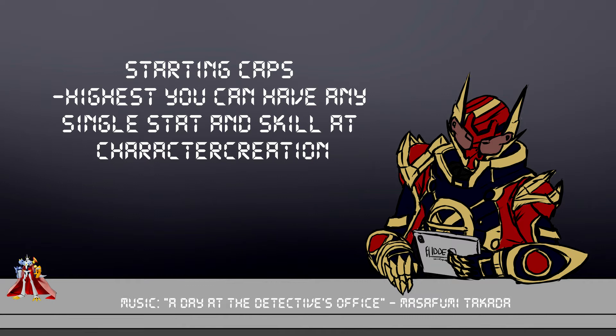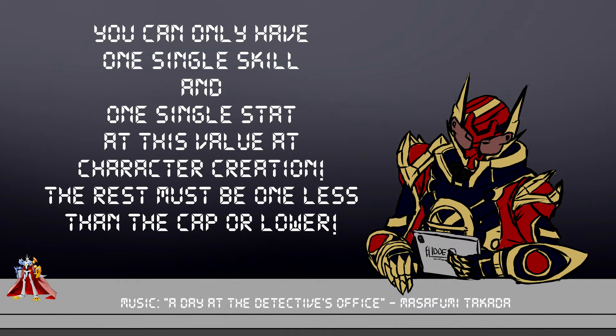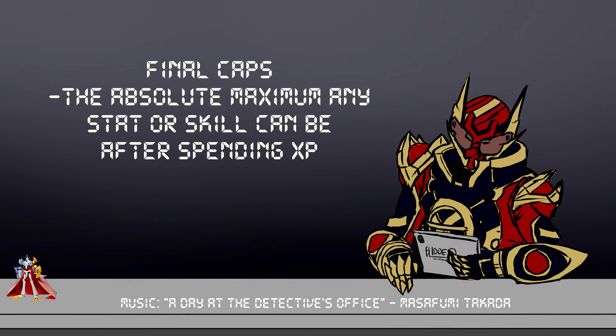Starting Caps: your starting cap is absolutely the highest you can have any single skill or stat at character creation — not all of them. You can only have one skill and one stat at this number. So on an Enhanced character, you could have your agility at 5 and your persuasion at 5, but everything else has to be 4 or less. Any increases beyond this point, if you want to get above that cap later, you have to spend XP. Your final cap is the absolute maximum any stat or skill can be — for example, the most you can have in a stat with the Enhanced tier is 7.